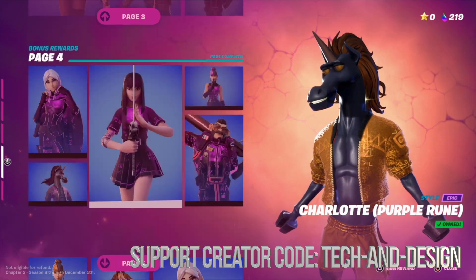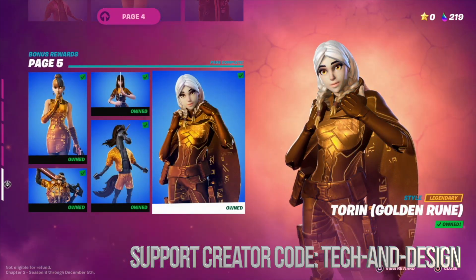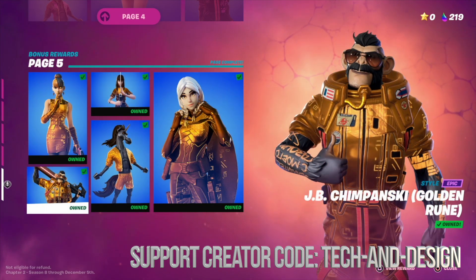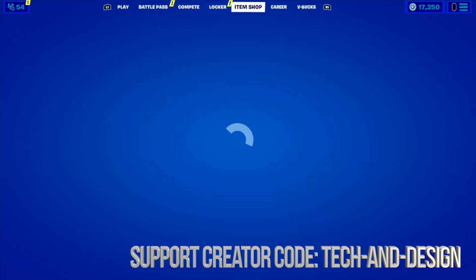That's it for Bonus Rewards — there's nothing else. We went through pages one, two, three, four, and five, which is the last one with all the gold styles. We just claimed all of these and now have all the gold styles.